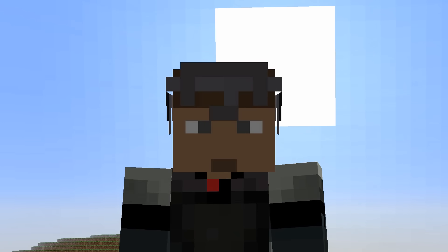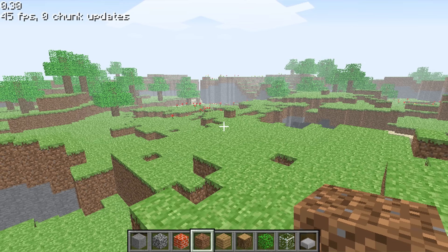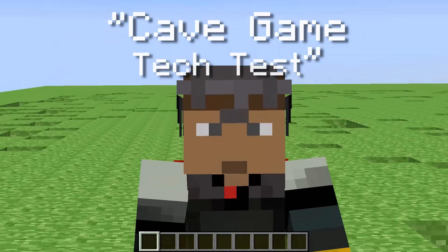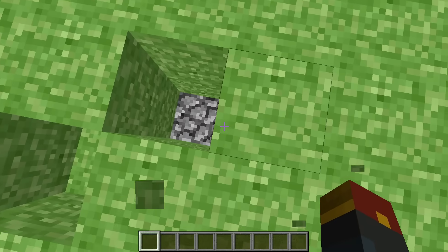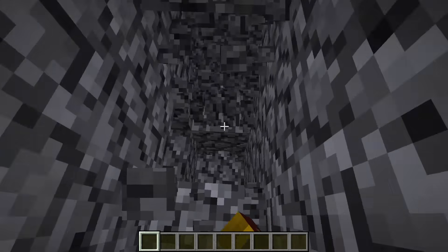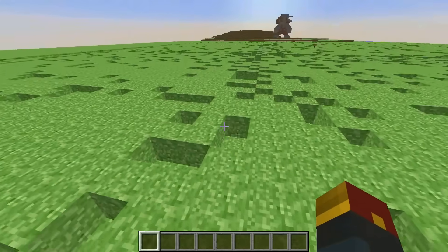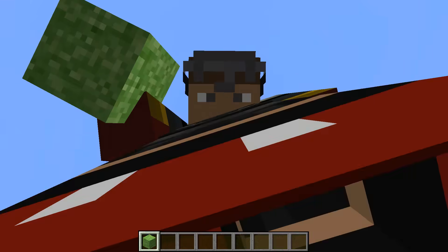Before there was Minecraft as we know it today, before beta, before alpha, before classic — there was Notch's first test: Cave Game Tech Demo. Look at this world. This is the original version of Minecraft, created and uploaded on May 13th, 2009. It was a procedurally generated area by Notch that showed off different mechanics using Dwarf Fortress and Infiniminer-inspired techniques to create a blocky world that was different every time it spawned.